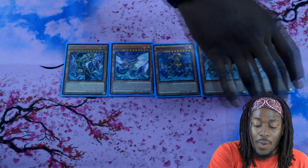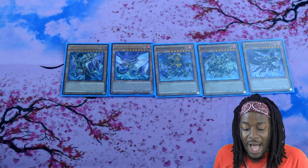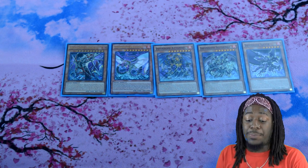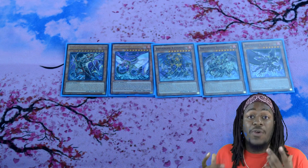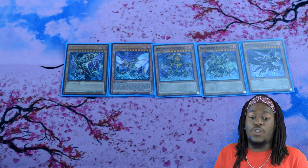And then one copy of Infernoid Jet. Infernoid Jet is really good because it's a level 6 monster, so it allows you to make double Decatron with your Void Feast play. But even more importantly, it gives certain Pendulum matchups a hard time by forcing them to get rid of cards from their extra deck upon attack declaration. It's a pretty good card in that specific situation.